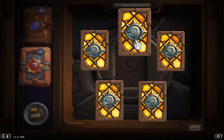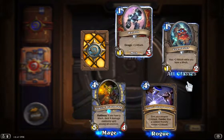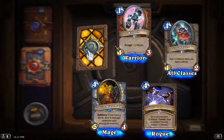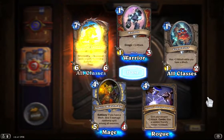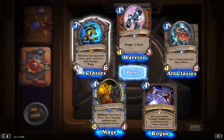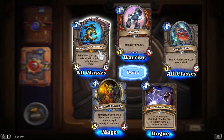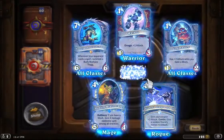Our first Legendary will be in this pack. Let's see what it is — it's Trogzor the Earthinator. Whenever your opponent casts a spell, summon a Burly Rockjaw Trog. Interesting.